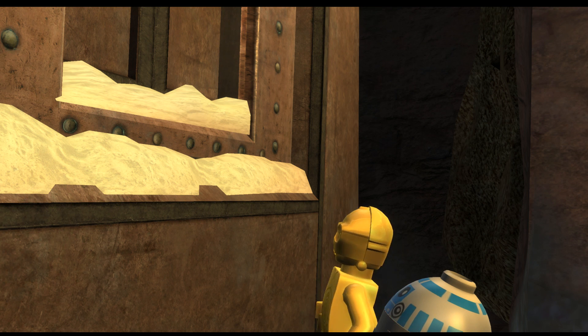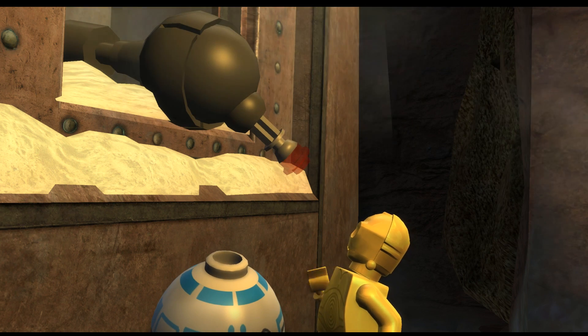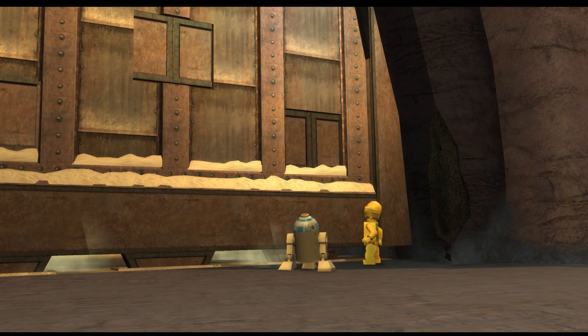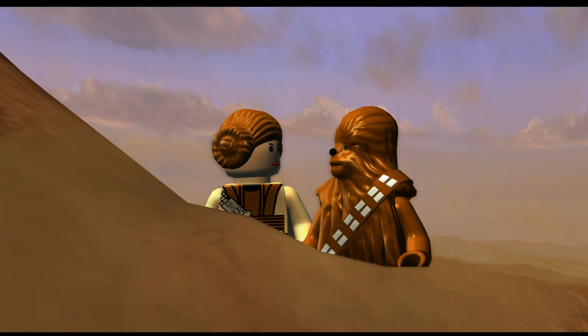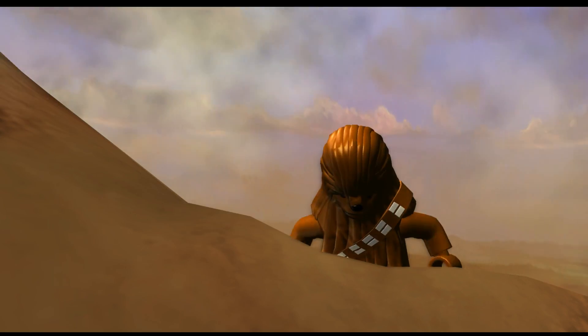That's a big door — this is Jabba's place, I think. Very menacing. I don't like it. Chewie doesn't want to go in. Come on, Chewie. They didn't have to hit him though — that was mean.